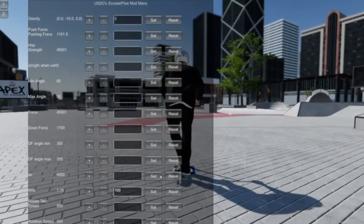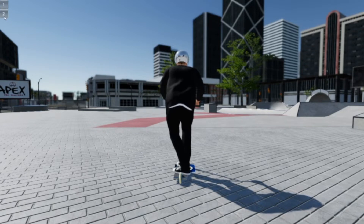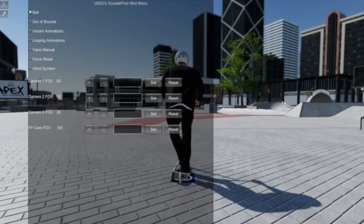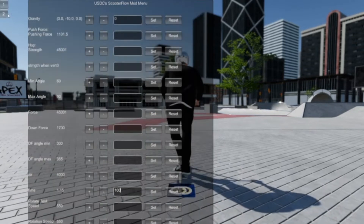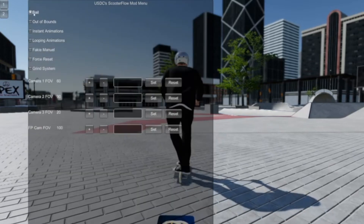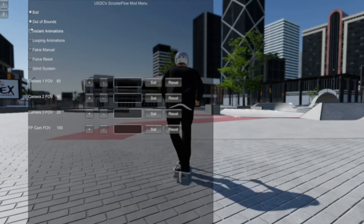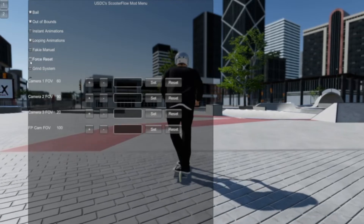So we've got all the settings set up so it's a little bit more realistic. There's probably more I can change and more I will change in the future as I learn the best settings. Here, number one and two up here in the mod menu are two different options: one is for all the gravity and changing the numbers of things, and two is for turning bail on so you can bail better. I also see out of bounds which I'll turn on, and looping animations which I'll turn on.